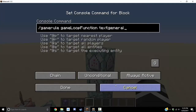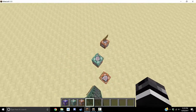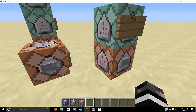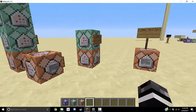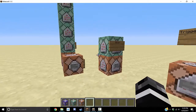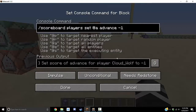Then you do 'gamerule gameLoopFunction text:general'. I'll explain what you can do alternatively for making a map as well. All players should start with a line of 0 and text of 0, but it doesn't even need to be set — you don't need to set anything up for the player. Let me just show you a quick demonstration of what happens.